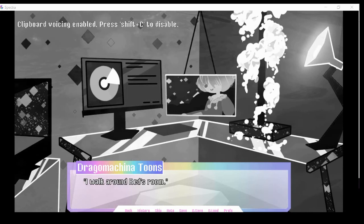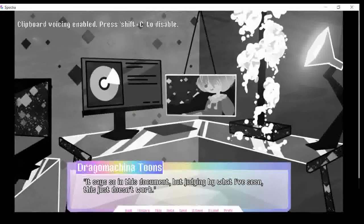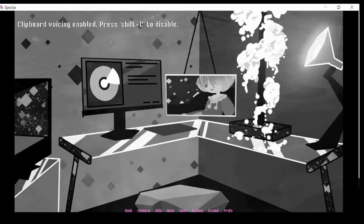I walk around Red's room. This room is probably the most familiar one out of all the rooms in here. It's a simple setup. The gray aesthetic doesn't look too bad either. As I look around more, I find a note lying under that weird flower thing. So yeah, this is basically what we're doing — we're supposed to find the hints. I already found the hints, though. And that's the only real reason to walk around these rooms.